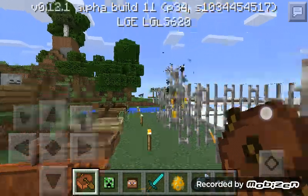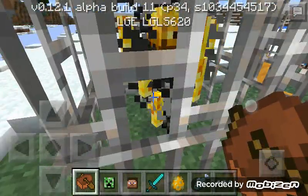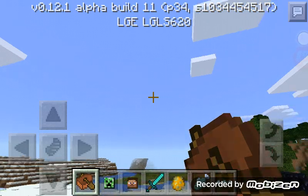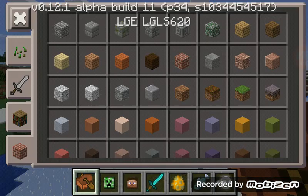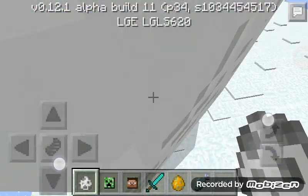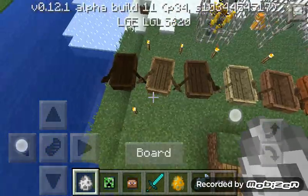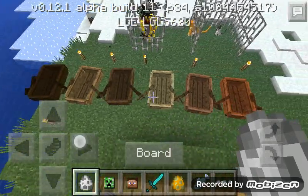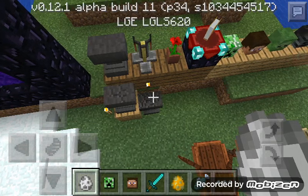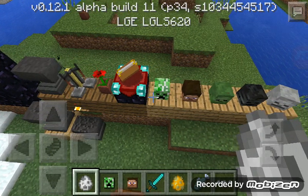So what do we got here? We got ocelots — there's a baby and then there's an adult. We got ourselves a blaze. There was something up in the sky — it is a ghast. We got brand new boats made out of different woods with different colors. We got anvils — a regular anvil, slightly damaged anvil, heavily damaged anvil. A potion brewer, an enchantment table, and heads.